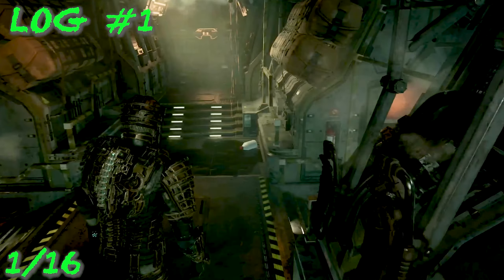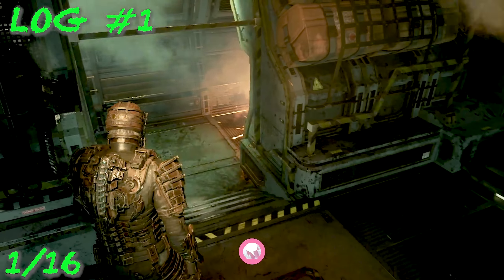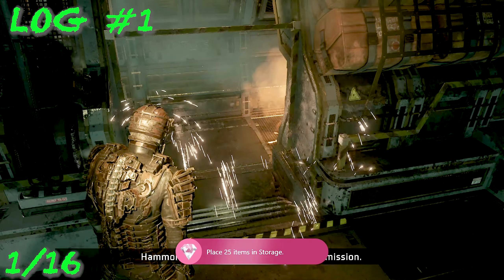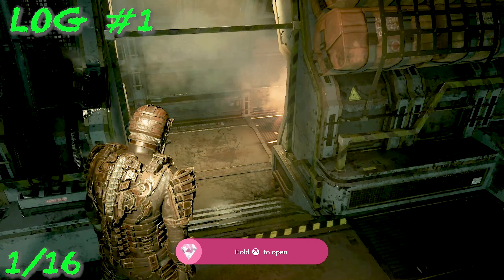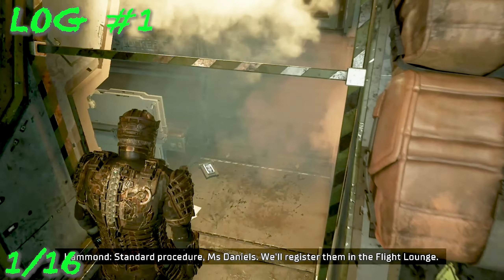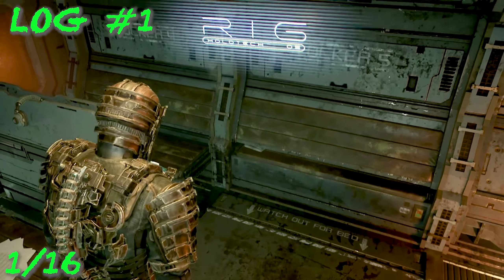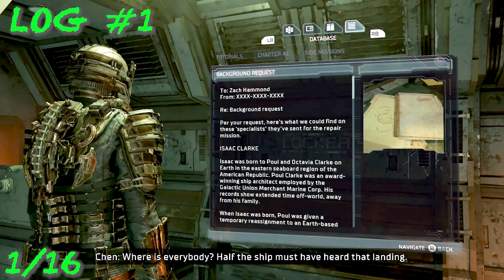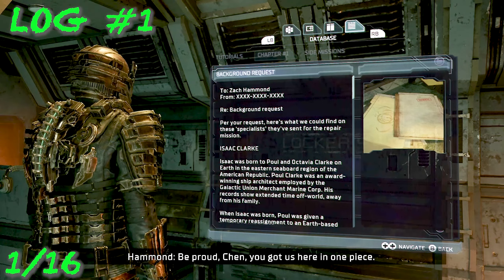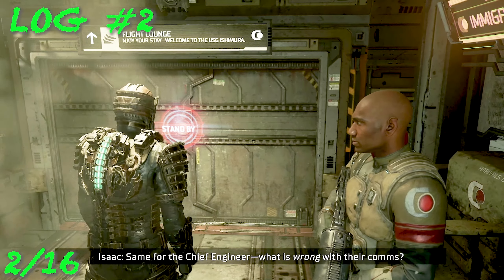Off the bat, as soon as you are able to move, look back and to your left — that is where the first log should be. Don't worry about the achievement, that's just for having items in storage since I started a New Game Plus. Look to your left and that is where our first text log is. Text and audio logs count the same.